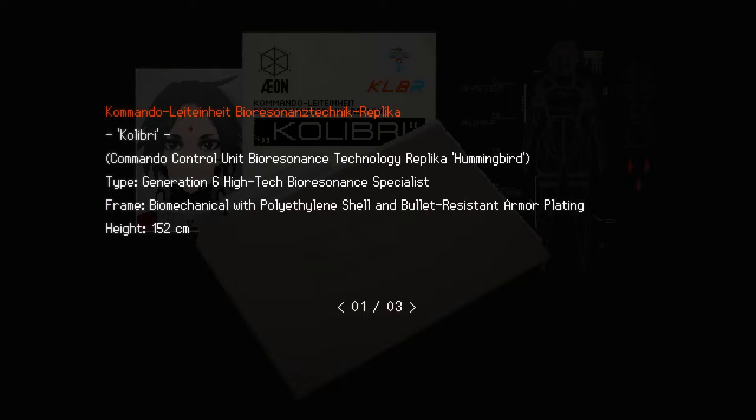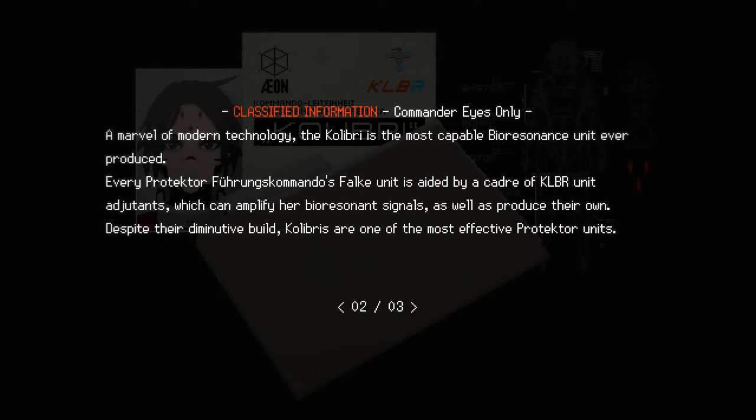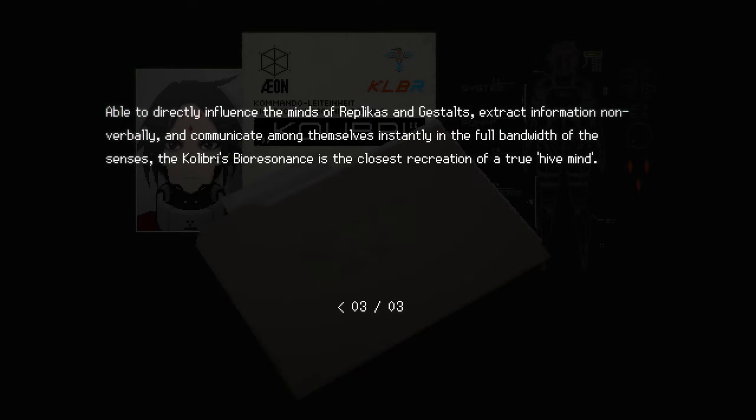The Kolibri — Generation 6, High-Tech Bioresonance Specialist. A marvel of modern technology, the Kolibri is the most capable bioresonance unit ever produced. Every Protector commando's Falk unit is aided by a number of Kolibri unit adjutants which can amplify her bioresonance signals as well as produce their own. Despite their diminutive build, Kolibris are one of the most effective Protector units, able to directly influence the minds of replicas and gestalts, extract information non-verbally, and communicate among themselves instantly in the full bandwidth of the senses. The Kolibri's bioresonance is the closest recreation of a true hive mind.